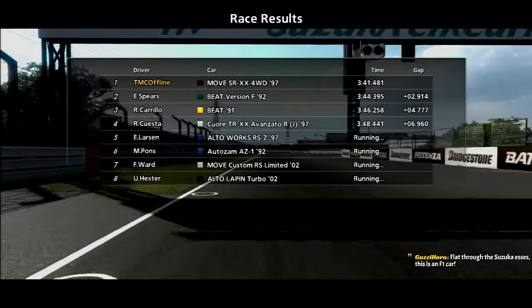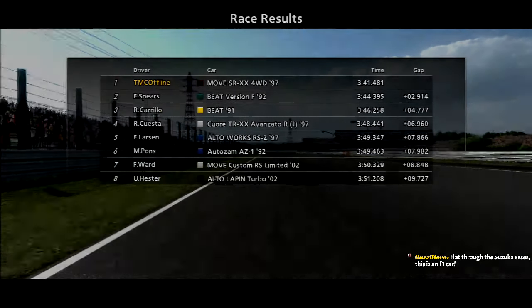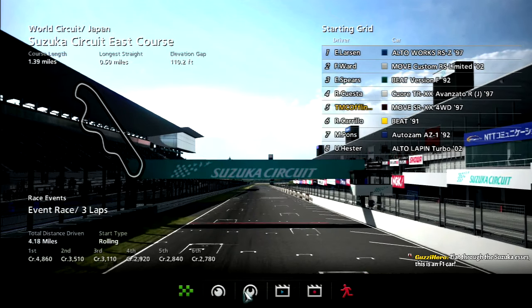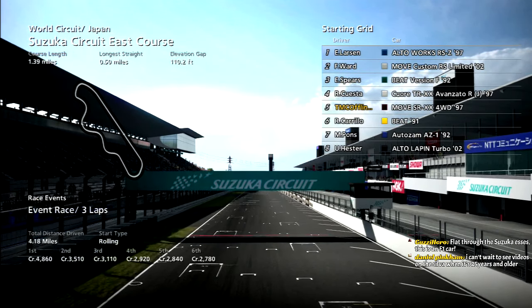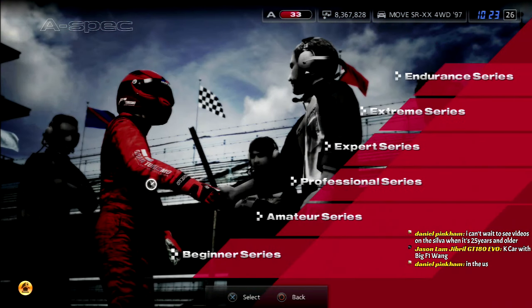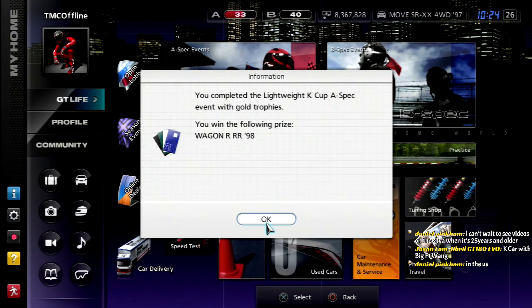Oh yeah, clearly it's an F1 car because we're going flat out through the S's. Actually, the X-2010 can't go flat out through the S's — the sparse one in the S's, you have to lift. Sylvia? Kind of like the S-15, S-14 — which ones? Anyways, prize card time — we win another K car. We win a Suzuki Wagon R. But yeah, here it is, it's in black.